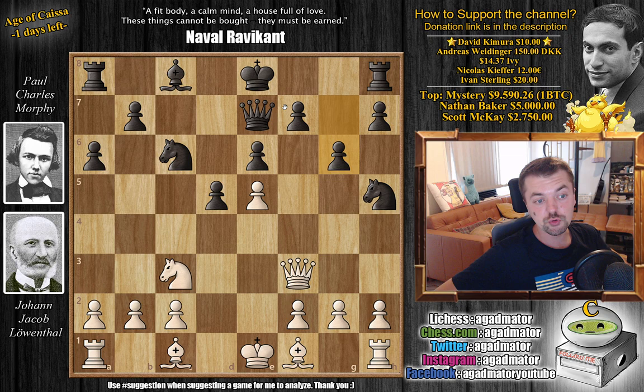But this gives Lowenthal an opportunity for a brilliant move. So feel free to pause the video and try to find this idea while I give you a couple of seconds. For those of you who were able to do it, congratulations on being brilliant. And for those of you who just want to enjoy the show, it's G4. But G4 is much more complicated than it seems, because it seems like the Knight has only one square, G7. But the truth is that the Knight doesn't even have the G7 square.